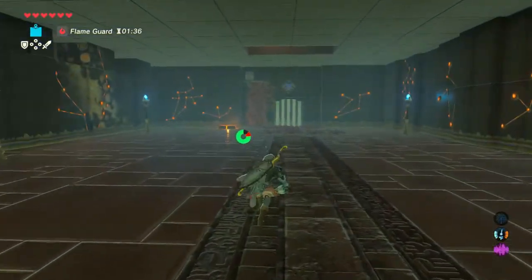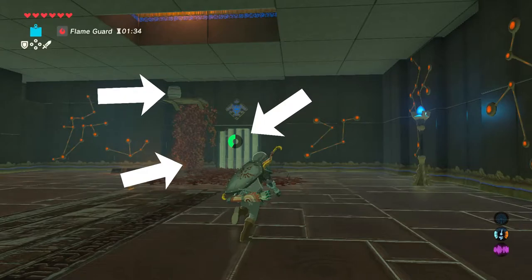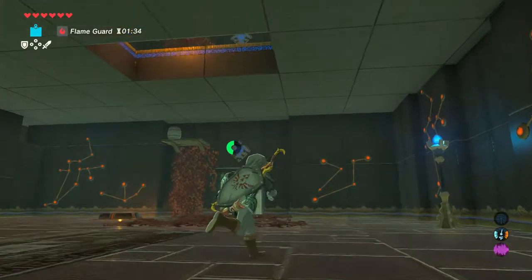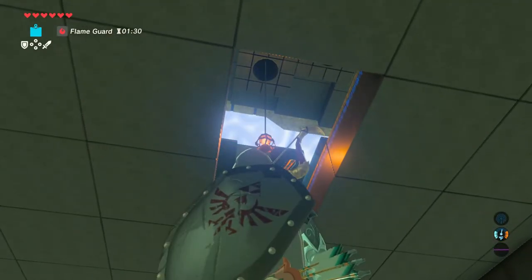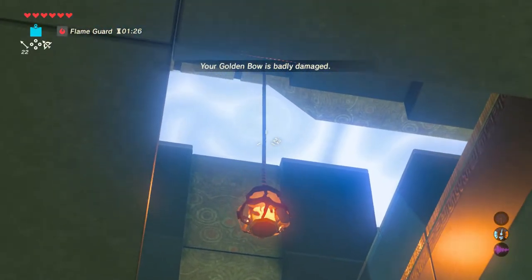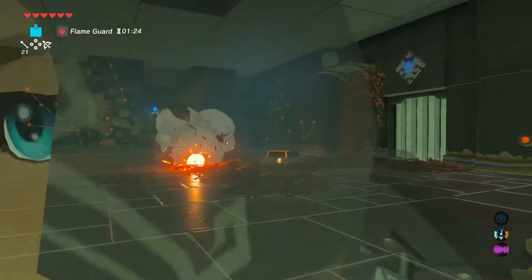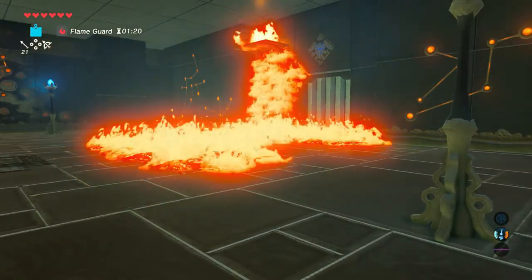Once you get inside, you'll be presented with a gated door, some dry leaves, and a heavy wooden barrel on a ledge above the door. There will also be a hole in the ceiling, and if you look up, you'll see a hanging lamp with fire. You'll need to use arrows to cut the rope, and once you do, the hanging basket falls, catching all the leaves on fire, and ultimately causes the barrel to fall on the ground.